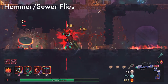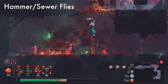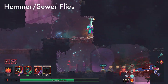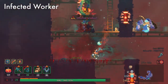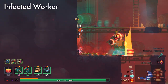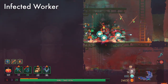Hammers have essentially one real attack. For their bombs, just parry them as normal — you're probably not going to get all of them, so parry one or two and run. The Sewerfly has the same parry timing as the Buzzcutters. Infected Workers have two attacks — you cannot parry the one where he drops the barrel on you, but you can parry when he throws the barrel at you from a distance. That works like any other projectile parry — the barrel will deflect off your side and go back to hit your opponent.